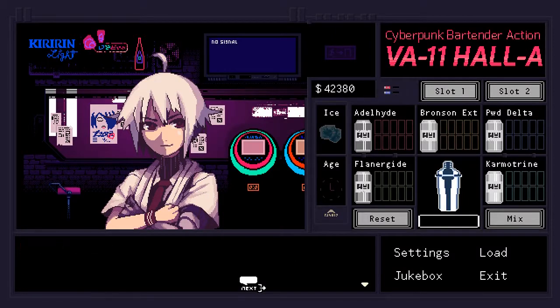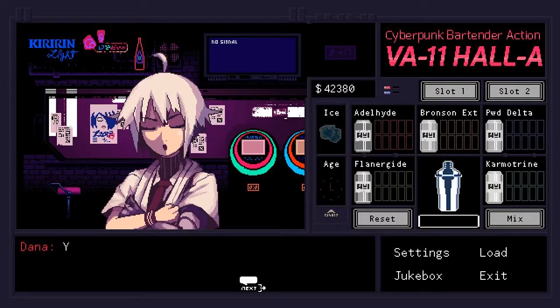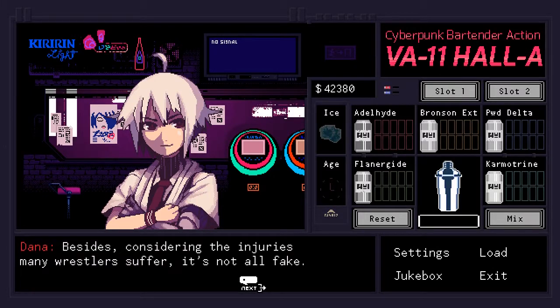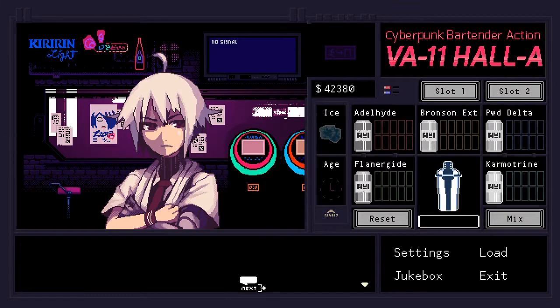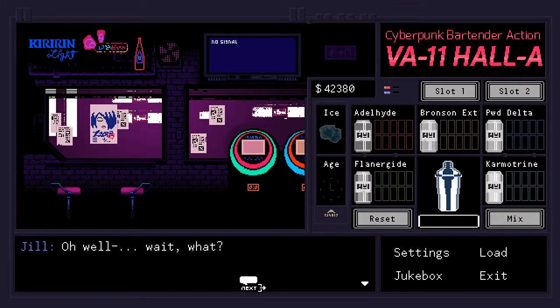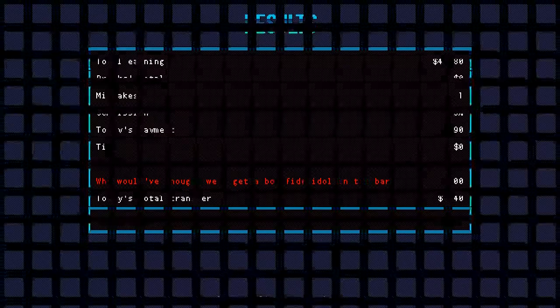Heya there! Welcome back to another episode of Crit Hit Reviews with your host Arlian. During this episode, we're going to be diving into Tsukaban Games' Valhalla, a unique mashup of a bartending simulator and a cyberpunk visual novel. What is the experience akin to — a fluffy dream, or will it leave you feeling like you've been gut punched? I'd better tend to my puns just so no one bars me from making them.